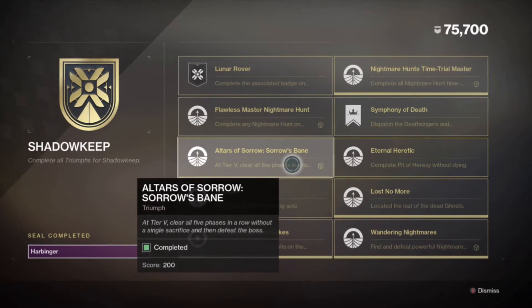The next step is the Altar of Sorrow — Sorrow's Bane. You have to clear tiers one through five and not have a single nightmare sacrifice. This isn't terribly difficult if you have a coordinated team. The best way is to get a lobby of nine going, like escalation protocol. I did it casually while farming for the sniper, though I may have gotten lucky.